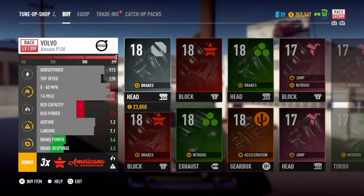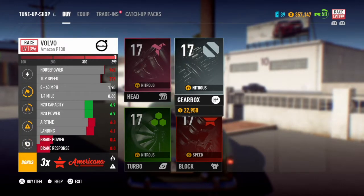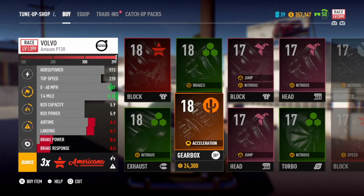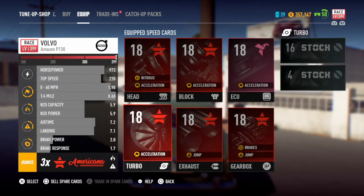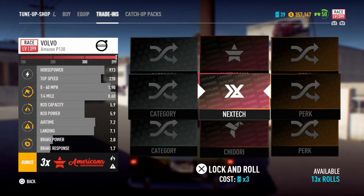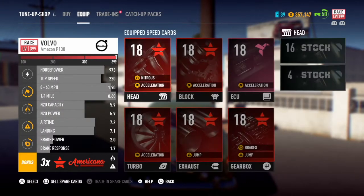So let's hop in. When you come to this screen you'll see that you can buy parts - you don't want to do that. What you want to do is go to trade-ins. And basically you can select anything really, so let's have a look.